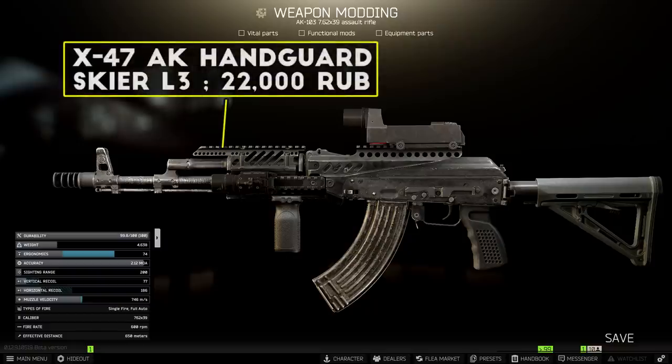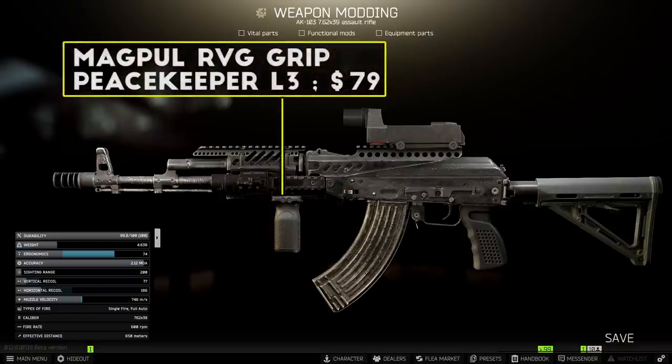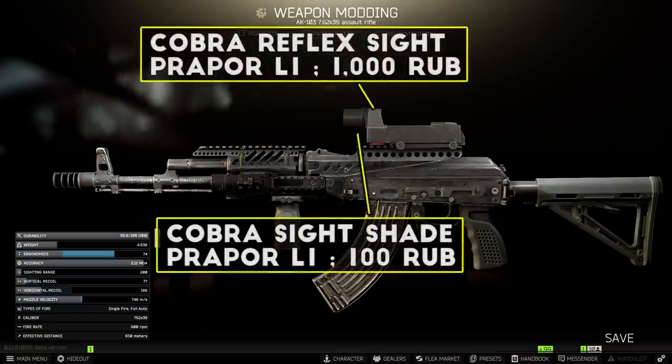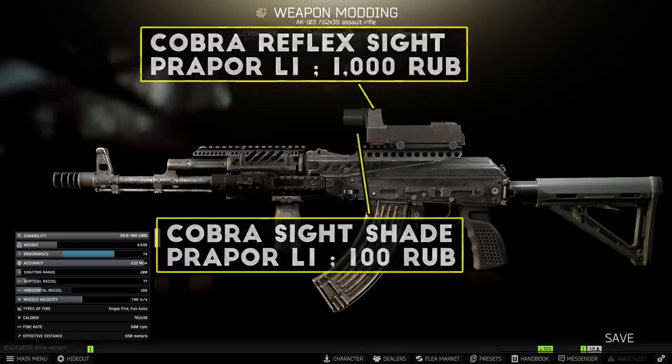The handguard here is the X47 AK handguard, which is one of my favorites because of the combination of good stats, pre-attached rails, and the sight mount which extends back over the dust cover — a really nice feature. The grip is the Magpul RVG foregrip, though you can use pretty much any of the grips at Peacekeeper level 3 or the RK0 or RK5 from Skier level 3 and you'll get roughly the same results. I also have the X400 flashlight on here as usual, which you can swap out for whatever you prefer. For the sight on this build I've been using the Cobra reflex sight paired with the Cobra sight shade, because this setup actually gains you points of ergonomics where most sights have negative ergo — it's a small bonus but also quite cheap, and I've been really liking it in the 12.9 patch.